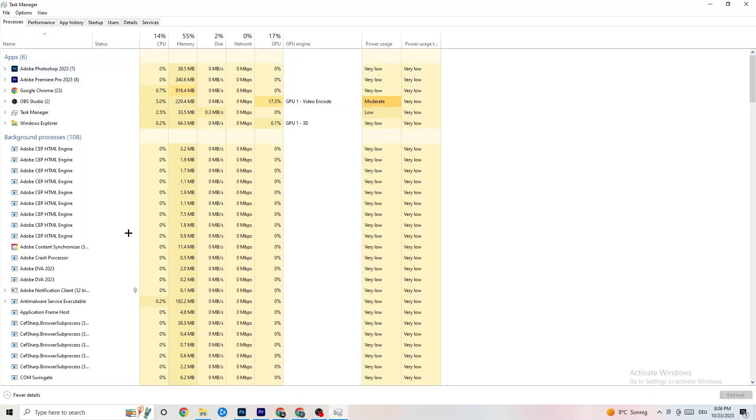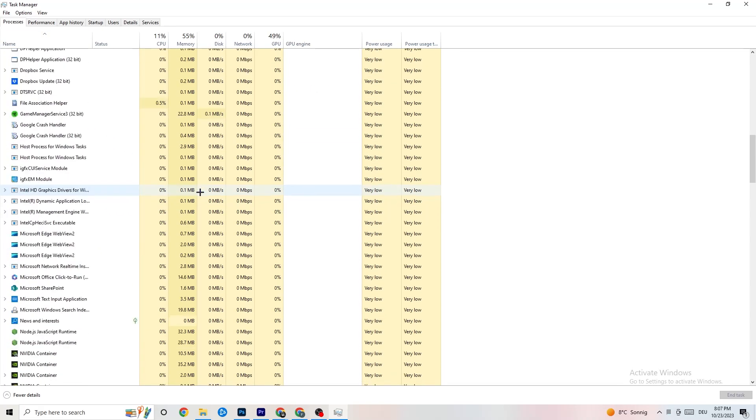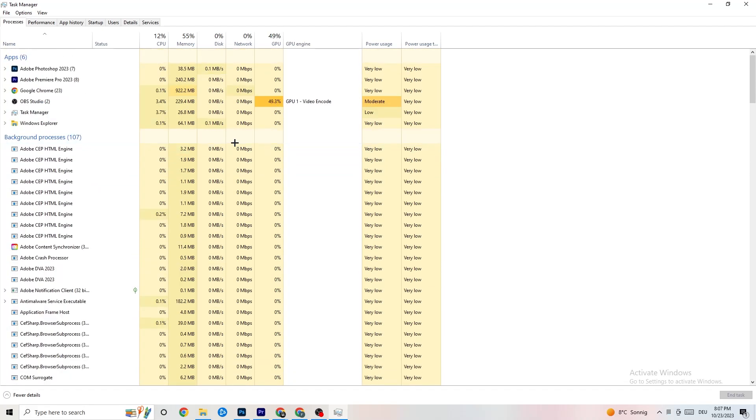In Task Manager you can see every single program currently running. Go to the 'Processes' tab in the top area of the screen. Once you're in Processes, you'll see CPU usage, memory usage, GPU, network, and so on. I want you to end every single task that is currently using too much GPU or CPU — especially apps, but also background processes if they're consuming too much.